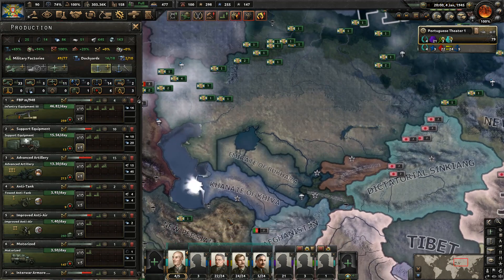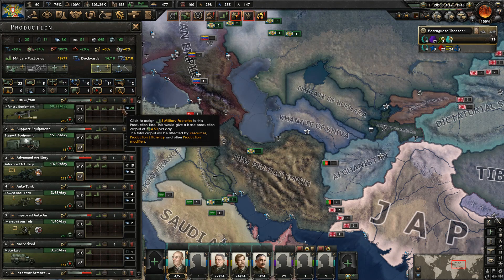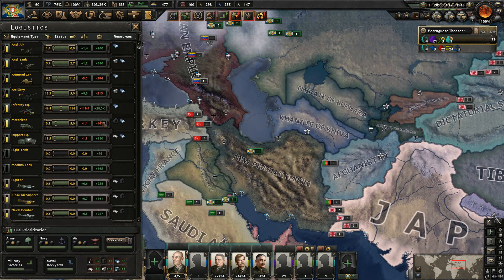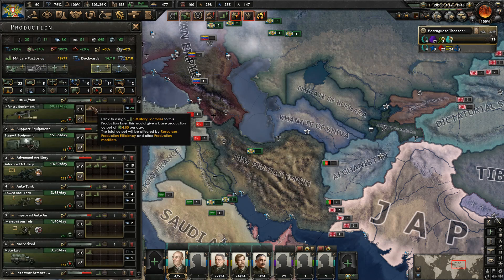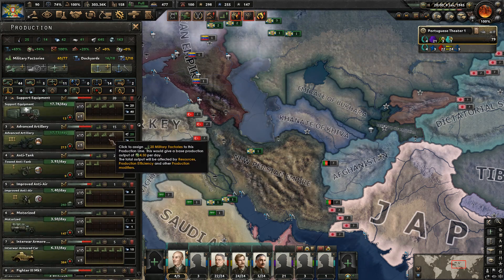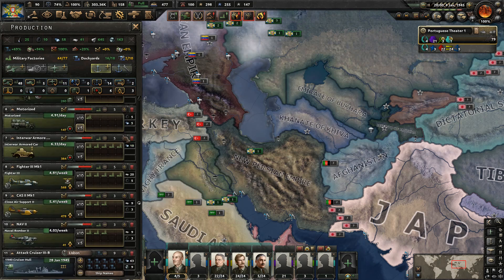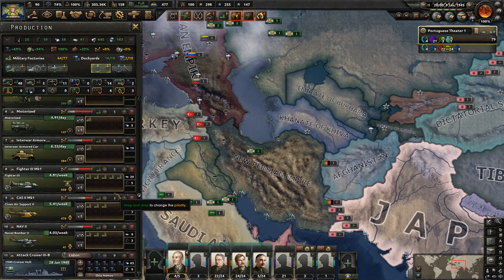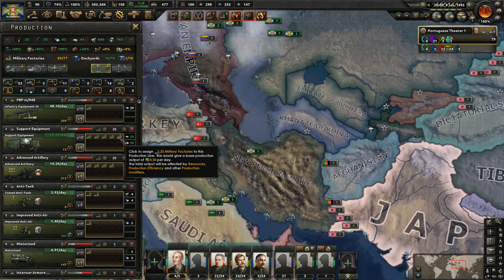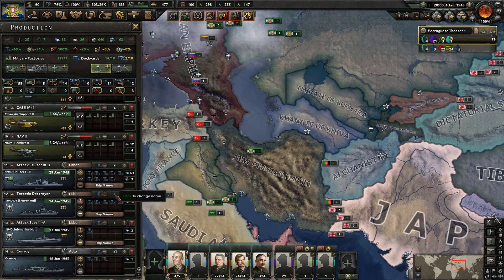Even though we have all this new occupied territory, because we're getting garrison support from the Russians and the Persians, we actually don't require much manpower for our garrison — so that's awesome. Let's see what we need the most of. Motorized is short on support equipment, we need a lot more of that, a lot more artillery as well. So that's what we're going to invest in. Let's go up to five here to get these modernized. Let's get more going into support equipment — we might go up to 20 there.